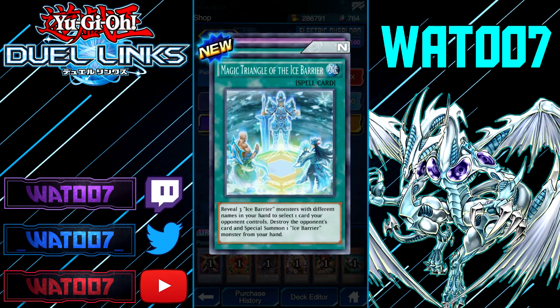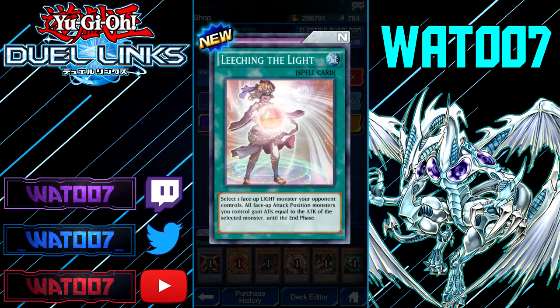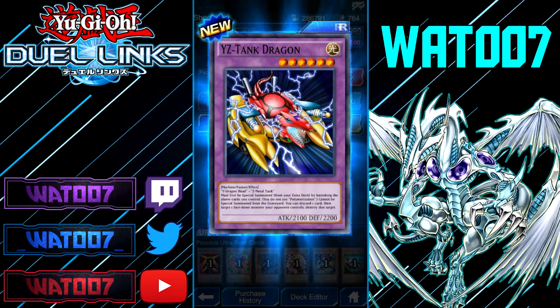We got a fusion in the back — Magic Triangle of the Ice Barrier. Reveal three Ice Barrier monsters with different names in your hand. Select one card your opponent controls and destroy it, then special summon an Ice Barrier from your hand. Leeching of the Light spell: when you select a face-up Light monster your opponent controls, all attack position monsters you control gain attack equal to the attack of the selected monster until the end phase.